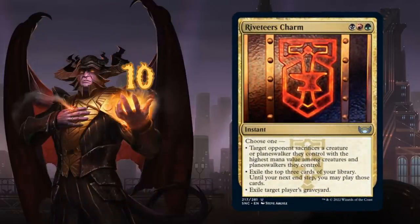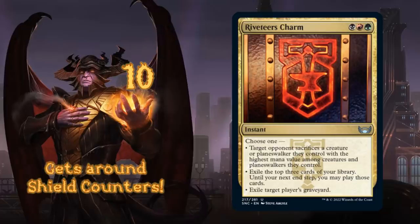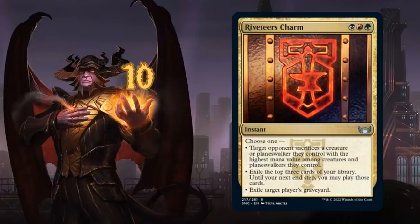At number 10 we've got the only charm in our list — Riveteers Charm. It's either a flexible removal spell making the opponent sacrifice their most expensive creature or planeswalker (similar to Soul Shatter), or we exile the top 3 cards of our library and may play those cards including lands until our next end step — usually cast on the opponent's end step for a full turn of access. The third mode exiles a target player's graveyard, which can also come up.